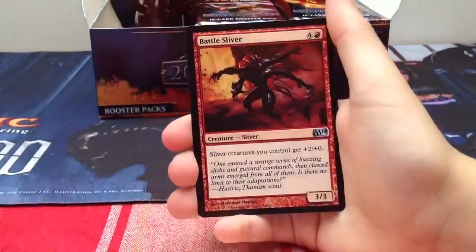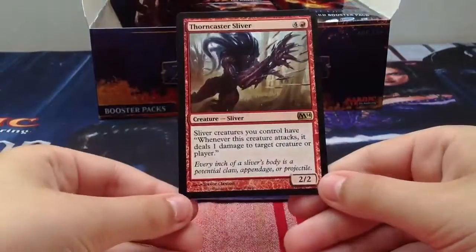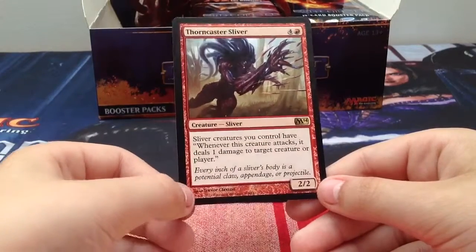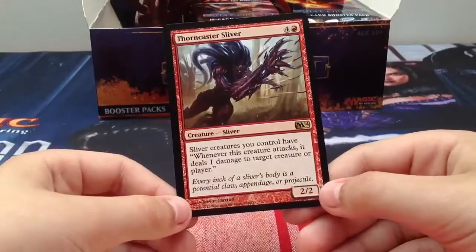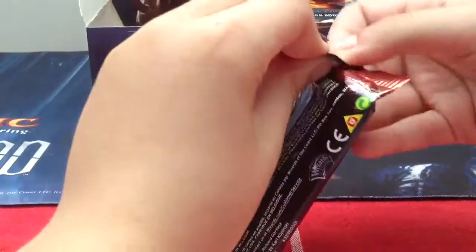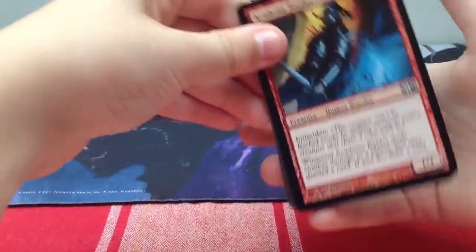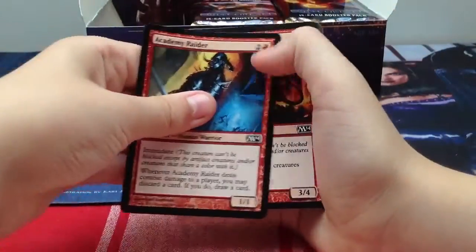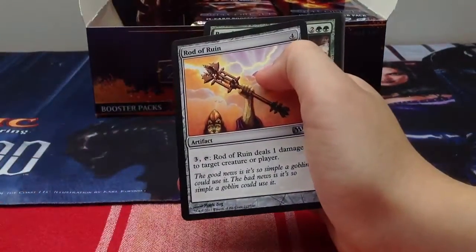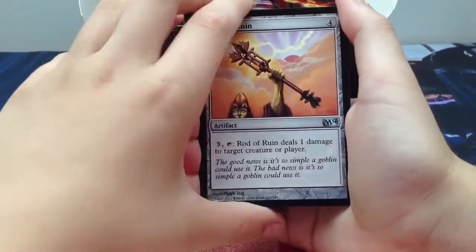Briar Pack Alpha and a Battle Sliver. Our rare is Thorncaster Sliver - four generic one red, a 2/2 sliver. Sliver creatures you control have: whenever this creature attacks, it deals one damage to target creature or player. Slivers are one of the most awesome tribal cards ever. The change with the new slivers is that old slivers affected all slivers on the battlefield, but now they only affect slivers you control.